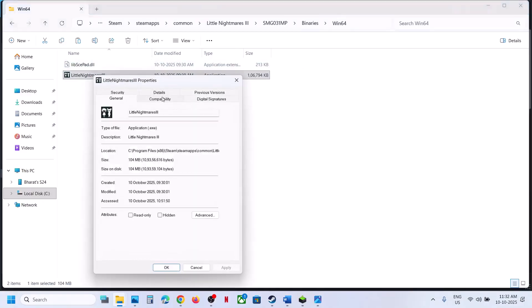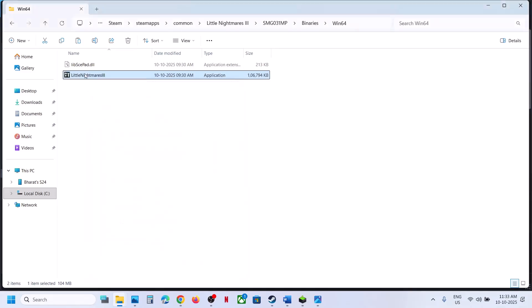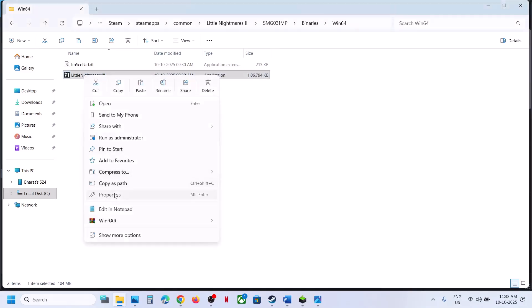Still not working? Open the SMG folder > Binaries > Win64, right-click on the exe file, go to Properties, go to the Compatibility tab, and put a check on the box that says Run This Program as an Administrator. Hit Apply, click OK, launch the game, and check.